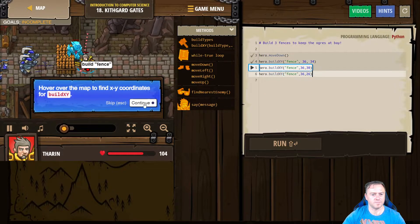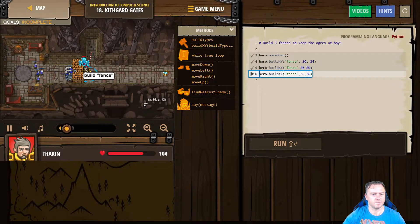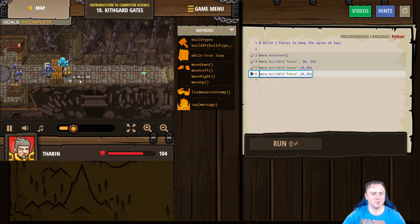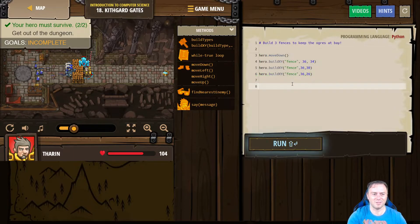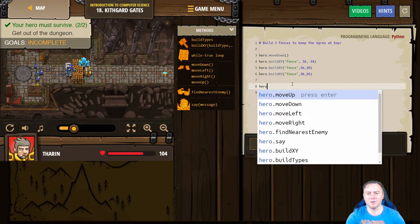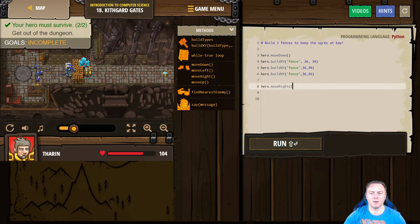Move down, over here. Now we're stuck — okay, cool. So we then probably need to get out of the dungeon. That's solved. The ogres can't get through. So then we want to now move right.